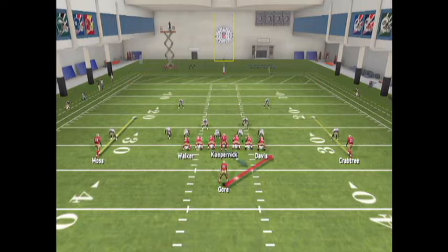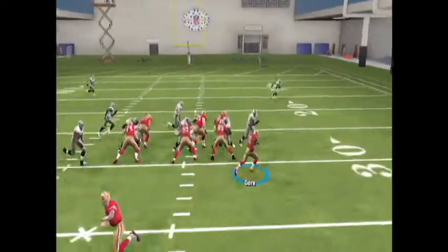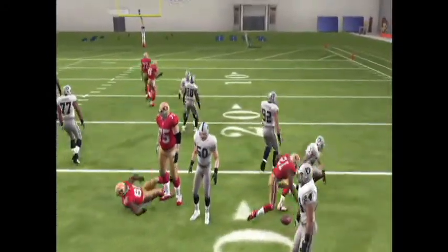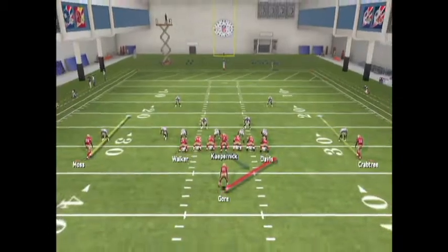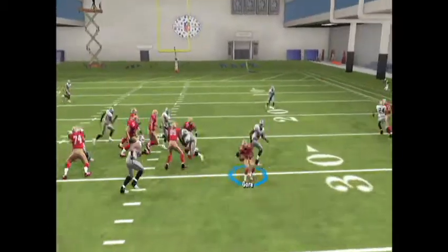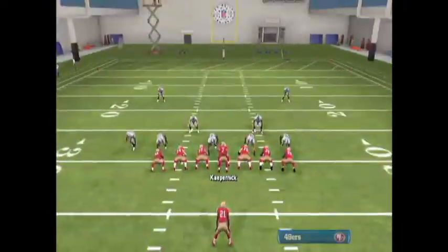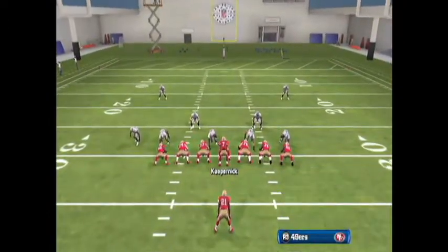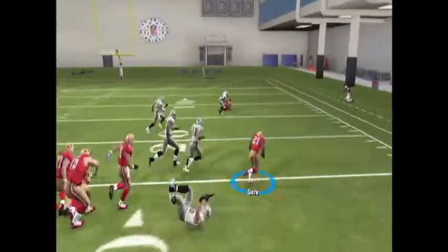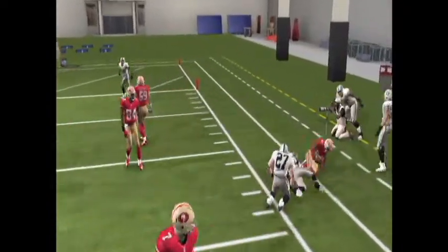There's no real difference to it compared to a halfback stretch. Frank Gore made a good move - got six yards. Not sure why Vernon Davis decided to not block down - usually he'll go ahead and block down. We'll try it one more time. Frank Gore making plays - that's why you get a Frank Gore.